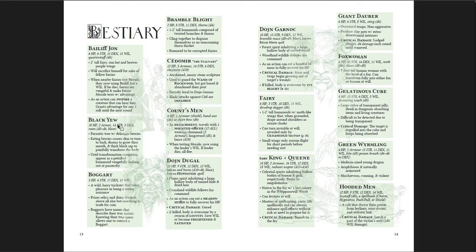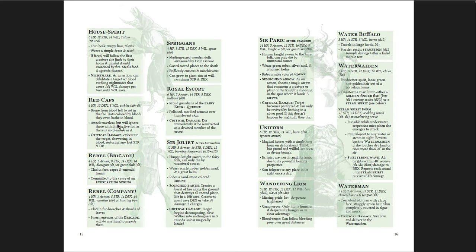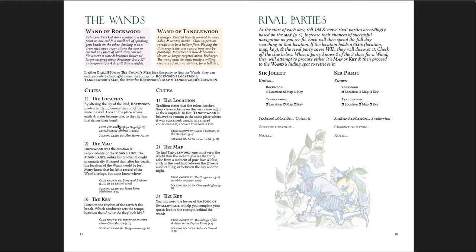There's a bestiary with Bale of Jon, the Black Yew, Boggarts, Bramble Blights, House Spirits, Spriggans, Unicorns, and Watermen — all Cairn stat blocks, but very simple and easy to add into any game. Then there are the two wands themselves. For the Wand of Rockwood, the clue is: 'Look to the place where earth and water become one, to the rhythm that drives their bond.' That clue is known by Dougal and leads you to Glenmorrow. There's also a map clue in a library, with the solving process leading to a moon fairy medallion.